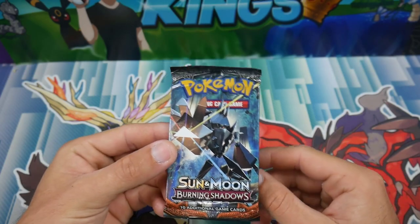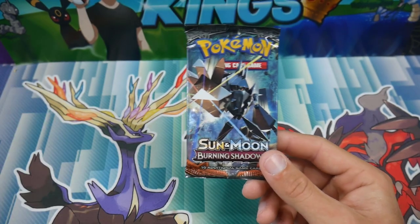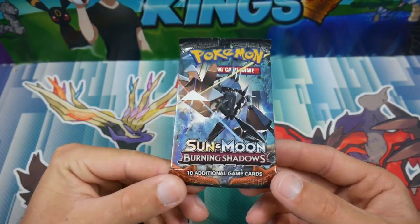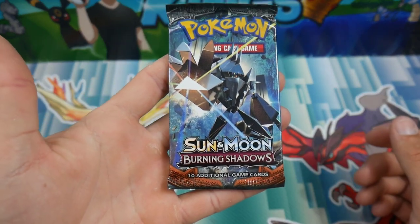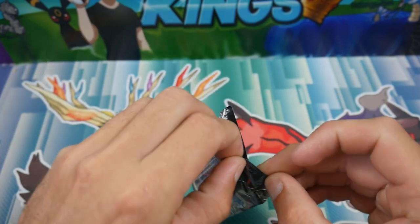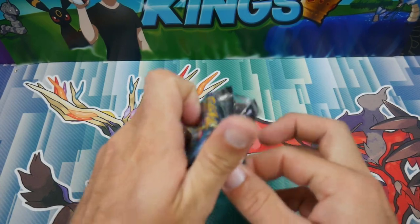Hey guys, what is going on? Booster Kings here with another Pokemon video. Today we are doing another episode of rip and save, but this time we are doing the elusive Burning Shadows set. We are going to be saving six cards in this one and ripping five of them. The energy does not count. Let's get it.